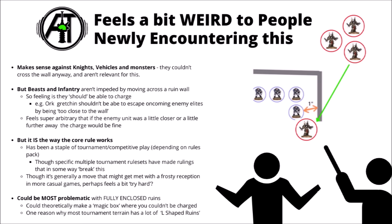It can be potentially very problematic on certain terrain sets as well. Say for example, if you had a fully enclosed, more intact ruin with a four-corner building and a unit inside it, it does mean that you could potentially create situations where that unit can't be charged from any angle whatsoever — the unit inside protected from all the horrors of the galaxy outside of it, no matter how mighty, by their magic box.